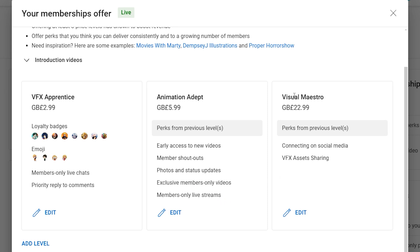Finally, the third level costs 23 pounds and it's called Visual Maestro. This will be the best one, as it will have all perks from previous levels, and on top of that you will be able to connect with me on social media and have access to my huge visual effects library, where I will be sharing with you whatever visual effects asset you desire.